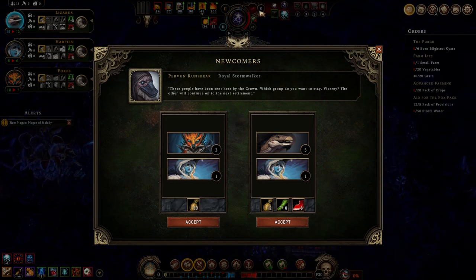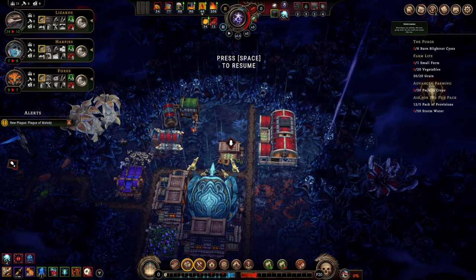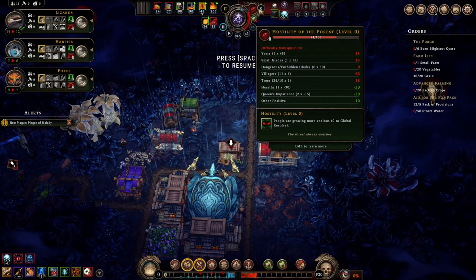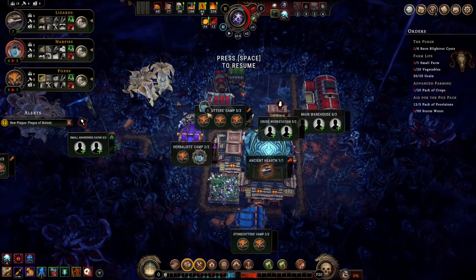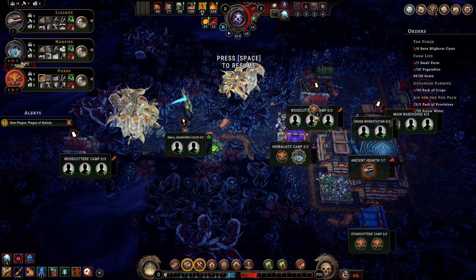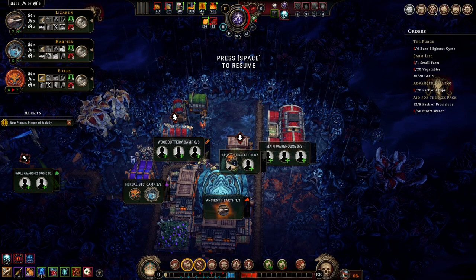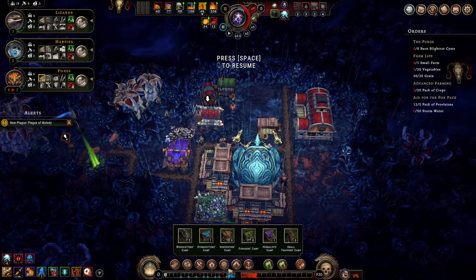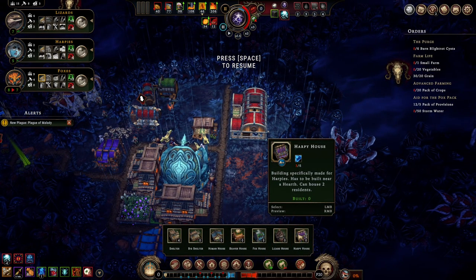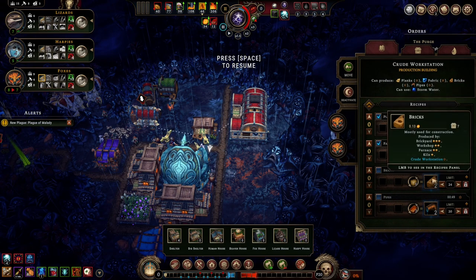If I bring in this crew, that's 18 hostility? This is 24. I think we can take in the right group and it's fine. Just don't chop any more trees — we're done with the trees. I need to just build one harpy house and we're fine. Just don't take a lot of wood.